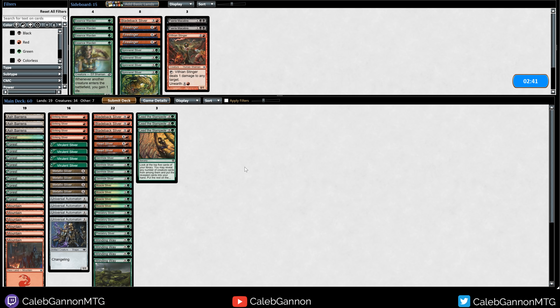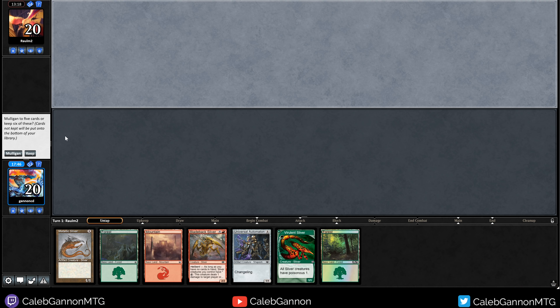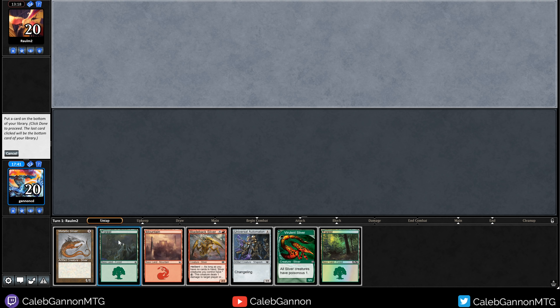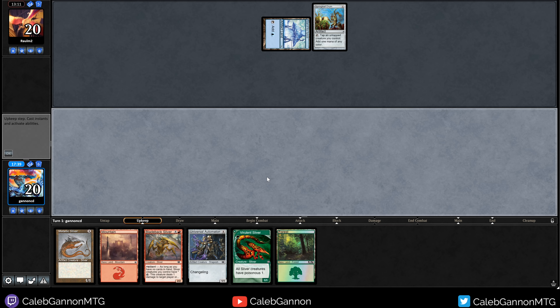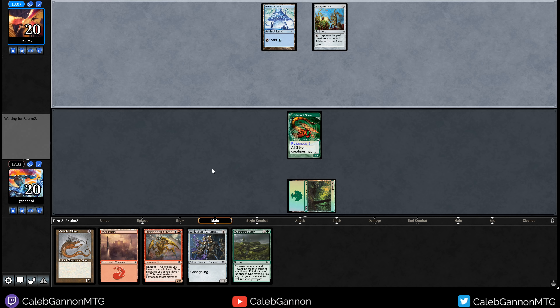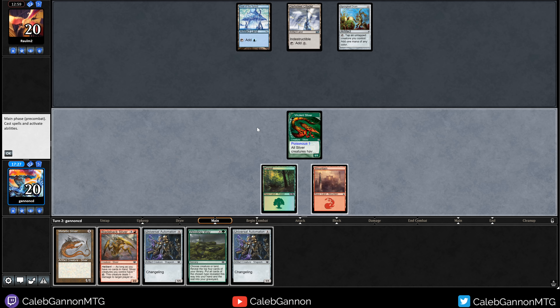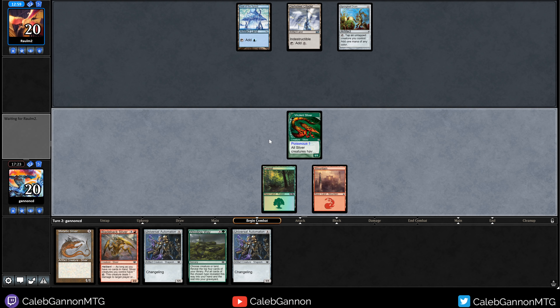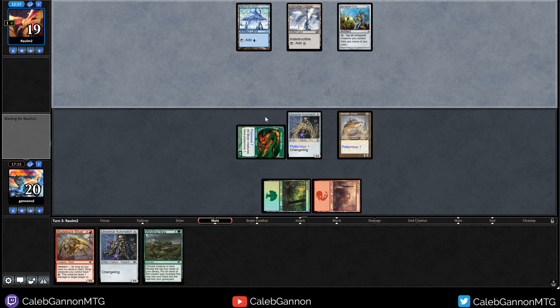On to game three. I wish they had played it out — I don't know what the correct blocks were. Clearly they had nothing. Kind of cursed with no-land hands — let's mulligan, keep this one, put back a Forest. We can empty our hand quickly and ping them out. Winding Way is okay. Every time you name a card it just shows up — that's just how the game works. They're playing Affinity, of course they'll have creatures.